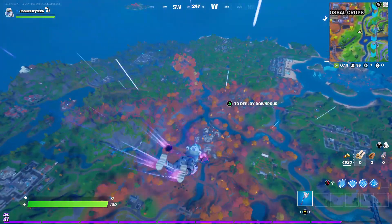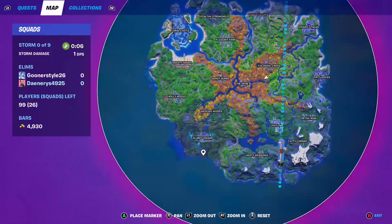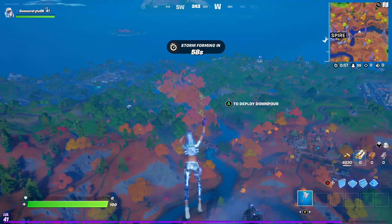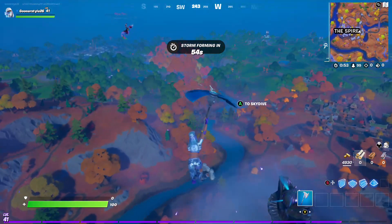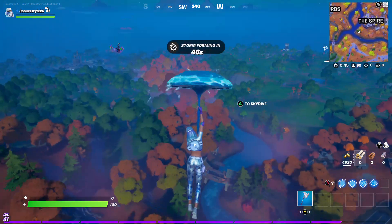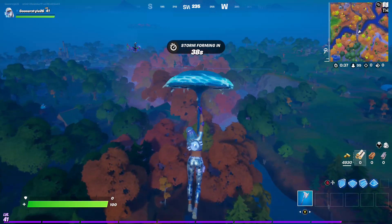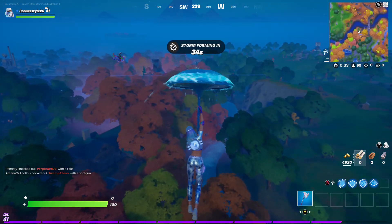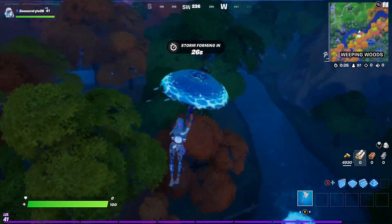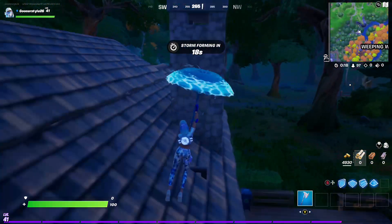We'll land on the special chest first because a good weapon is the best way to start the game. I tend to find the spectral NPC wandering alongside the river — she doesn't stay in the same spot so she can be hard to find. As you're gliding, keep an eye out for the talk-to icon on the minimap. We're not going to land at the main building first; we'll come over to the little building where the special chest is.